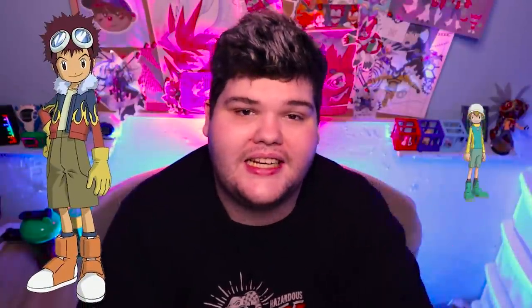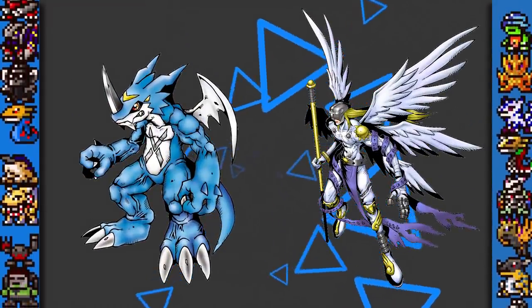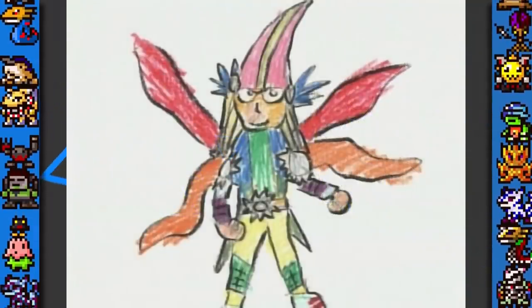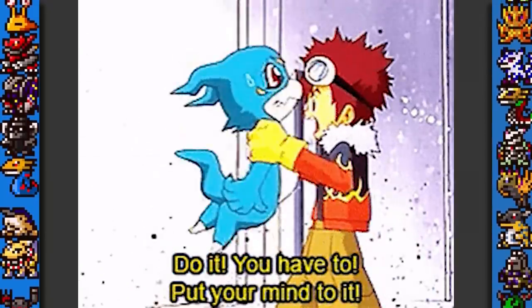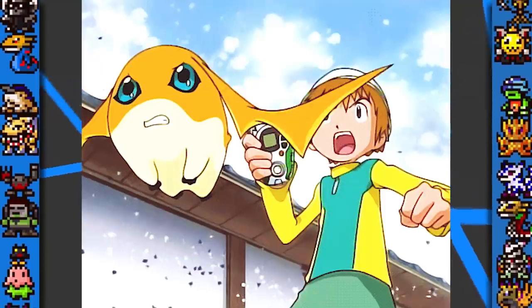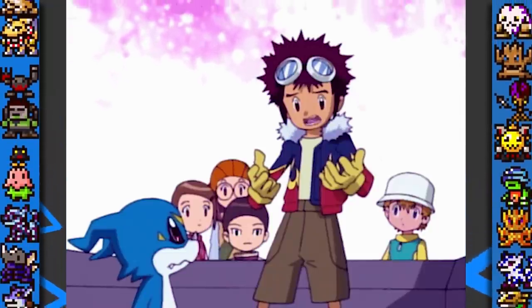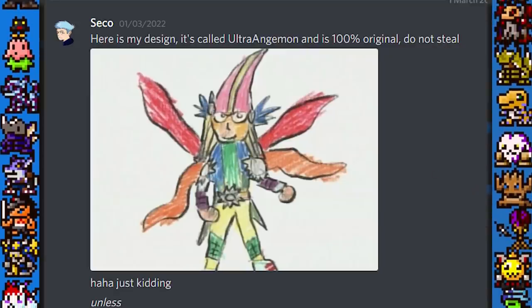Finally, for Davis and TK's DNA Digivolution of XVmon and Angemon, I initially showed the super sick design by artist Daisuke Motomiya — Mega Dancermon, aka Ultra Angemon. Nah, I'm just kidding! You just got pranked! No, this is the childish idea Davis had for a Vemon evolution when he found out Patamon could become Angemon, but it was a huge motivator in me pairing up Davis and TK. Even the artist who drew the actual DNA Digivolution idea couldn't resist the joke either.